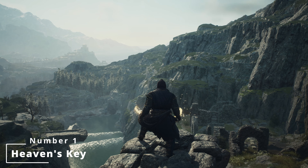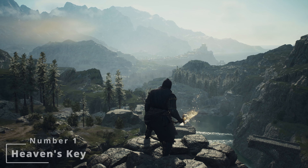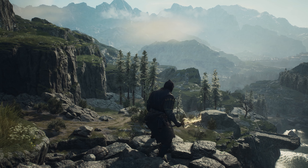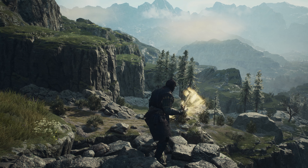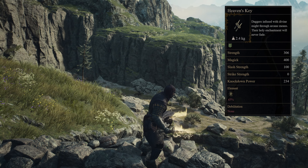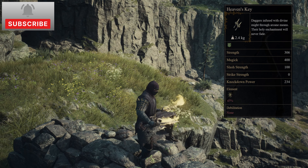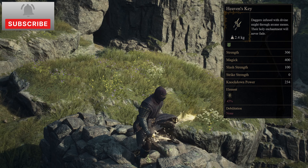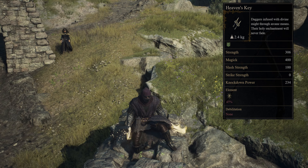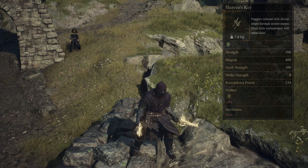And in first place — and I think I might just get zero grief for this — is Heaven's Key. Heaven's Key daggers are infused with divine might through arcane means, and it is said that their holy enchantment will never fade. The Heaven's Key dagger set will become available for purchase at all weapon vendors after you get to the Unmoored World, including Roderick's, Grisha's, Celeste's, Arwen's, and Broca's Smithy.